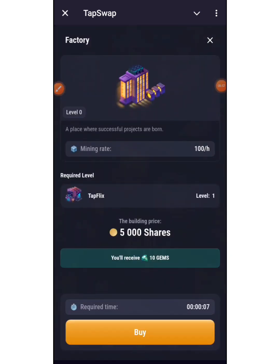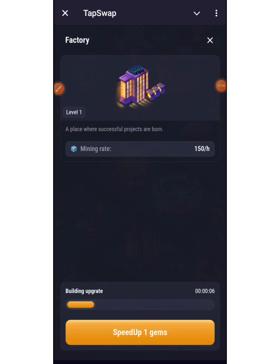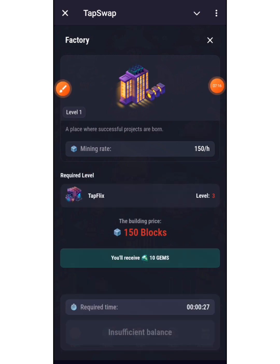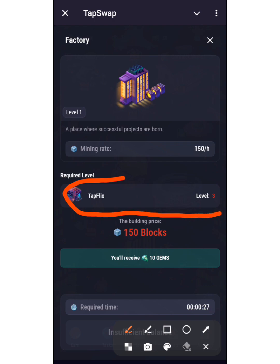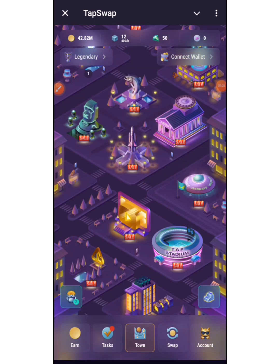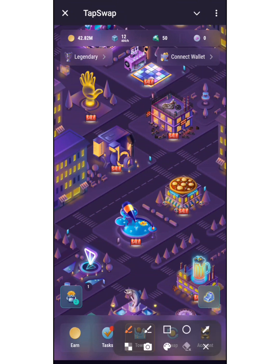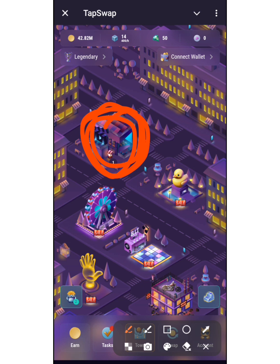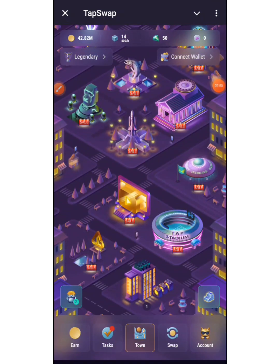I can also buy this factory because it only requires TapFlix at level one. I'll click buy and wait for the countdown. My additional mining rates will increase by 150 per hour and I'll receive 10 gems. To upgrade to the next level TapFlix needs to be at level three. My mining power has already increased to 400. To be successful in Tap It Down, just focus on upgrading TapFlix to the highest level — the only way to upgrade is by watching YouTube videos to earn points.